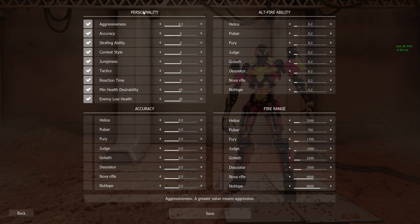Under the personality setting you can adjust each individual action for the AI such as aggressiveness, accuracy, strafing, combat, jumpiness and so on. Now the higher the value the more aggressive those actions will be.